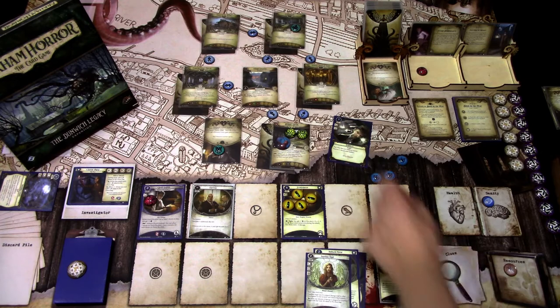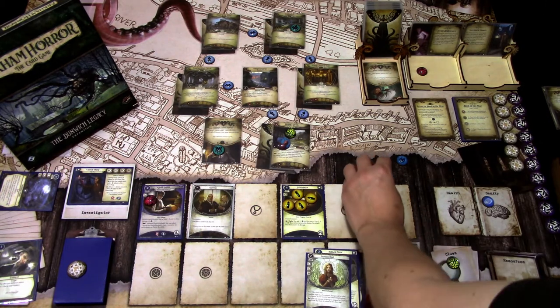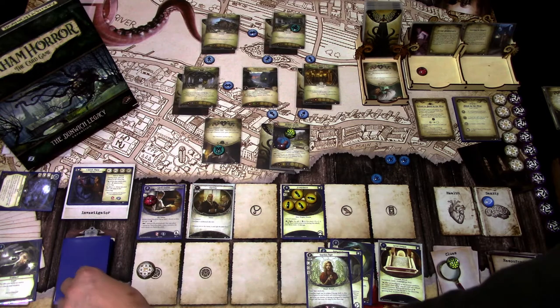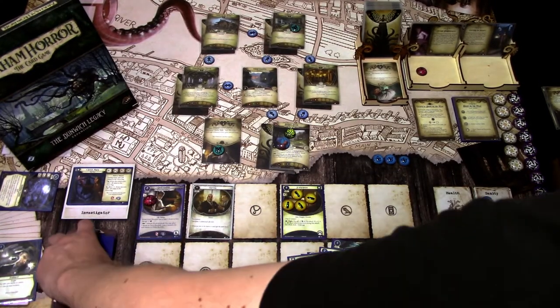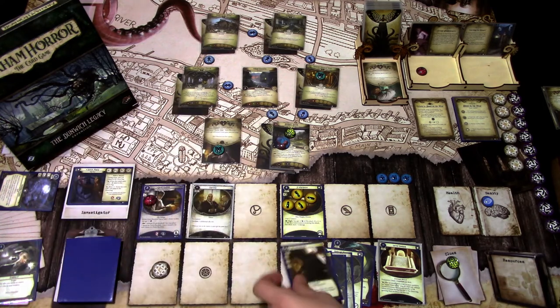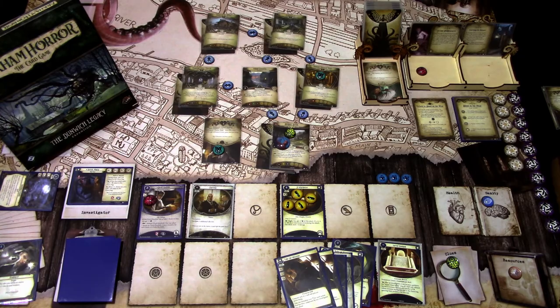I'll use the Evidence to grab one clue from here. Then I'll try to draw cards and find a better way to investigate. I draw Take the Initiative, so next turn we can try to investigate. That's our turn — the hired gun hunts here. In upkeep we draw another Take the Initiative and gain one resource. We add the blessed token into the bag. Let's go to the next turn.